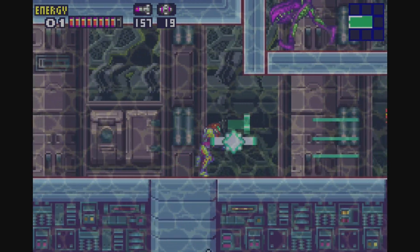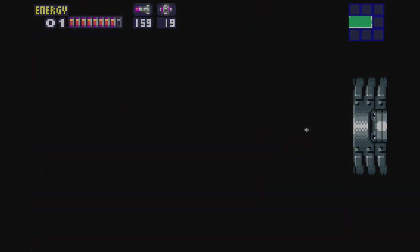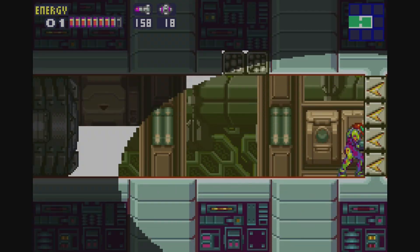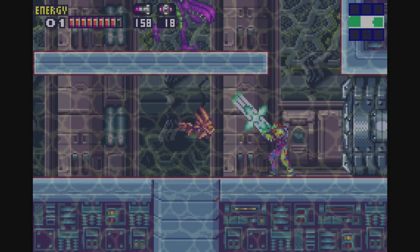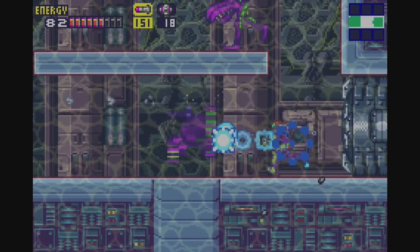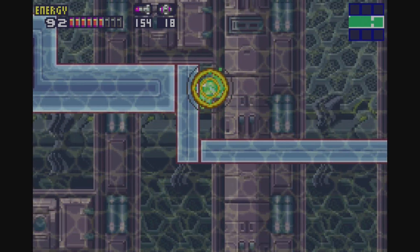Apparently, even the Sebatites have some kind of way to survive underwater. We can get up there using regular jumps. We need a Speed Booster to get through here. With the fact that we are moving this sluggishly underwater, I am not so sure that we can activate Speed Booster in this situation.